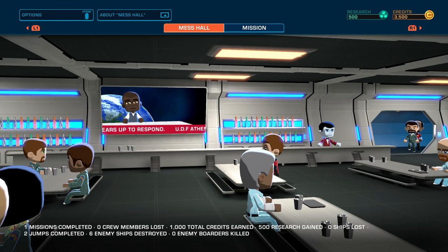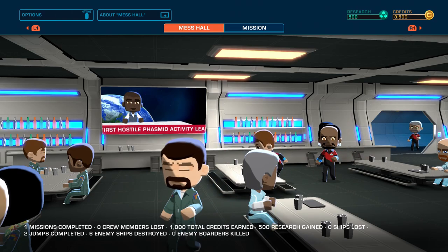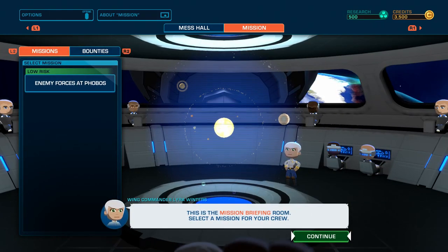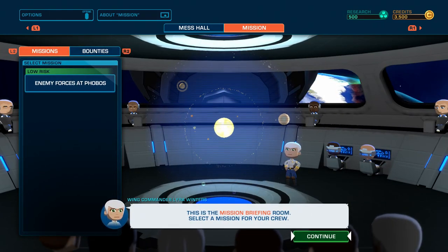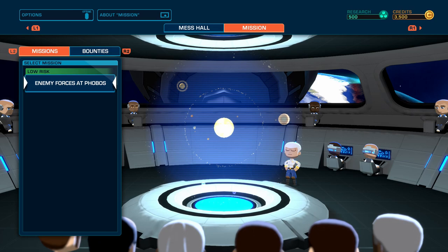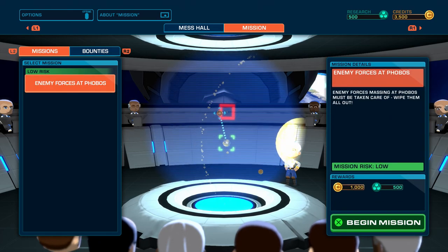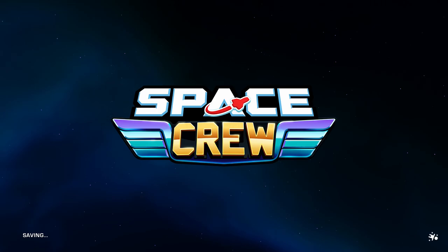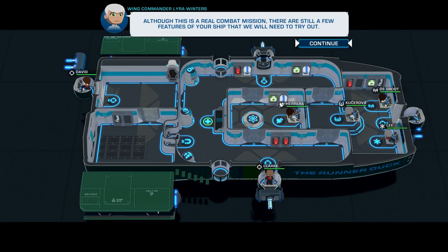The news up there on the TV screen corresponds to the missions that you're doing — so they have news stories you can kind of watch. That's all we have unlocked right now. This is the mission briefing room — select a mission for your crew. We have no choices, so we'll do the enemy forces at Phobos. We'll gain 1,000 credits and 500 research. I always forget you have to hold everything for this one.